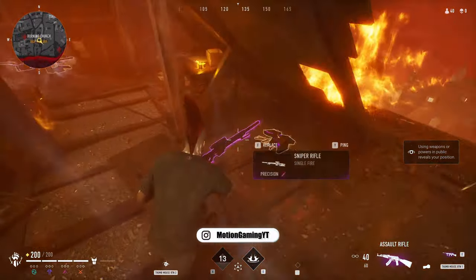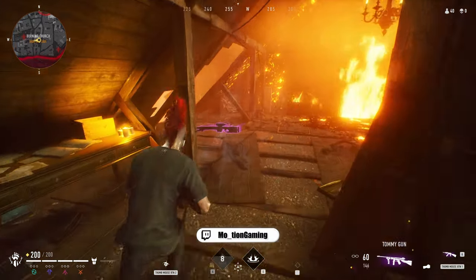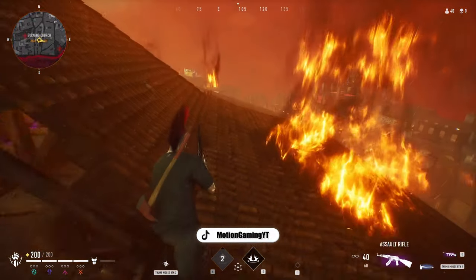We start this match at one of my favourite high tier loot spawn locations, the Burning Church. All of the loot can be found inside the rooftop section, so getting there first is a priority over anything else, and using any abilities you have to get there faster is always worth it.